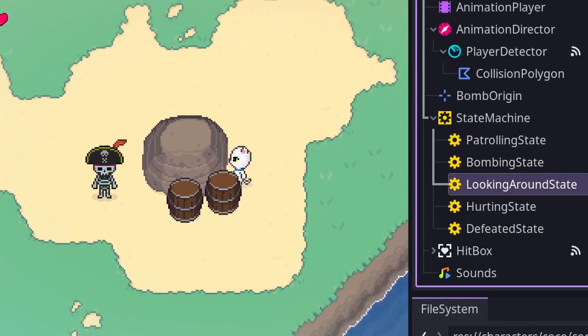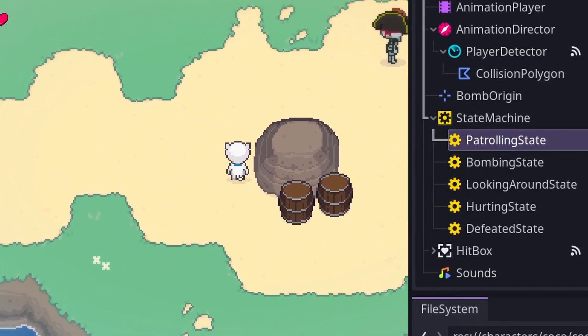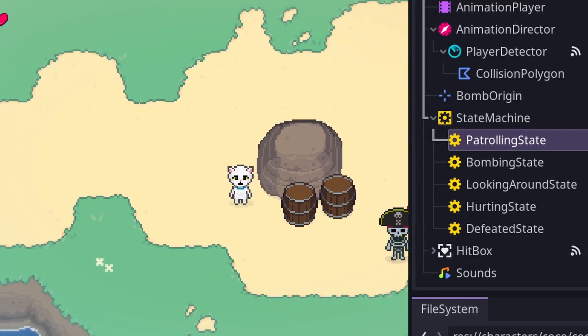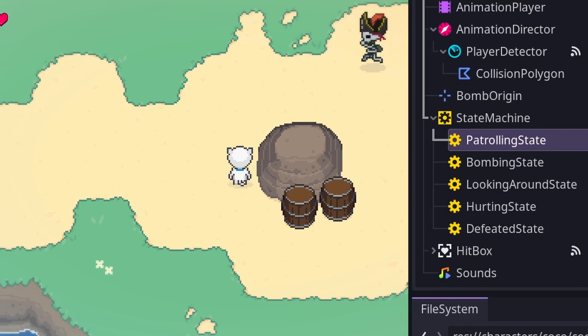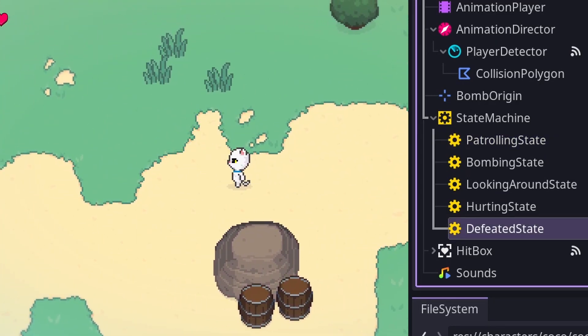When the player has left their vision, they enter the looking around state, which tells them to run to where they last knew the player to be and have a look around. If they see the player along the way, they re-enter the bombing state, otherwise they go back to patrolling. If they are ever attacked, they enter the hurting state, which makes them invulnerable for a given time before returning to the previous state. Once they run out of health, they enter the defeated state, which creates this starry popping effect.